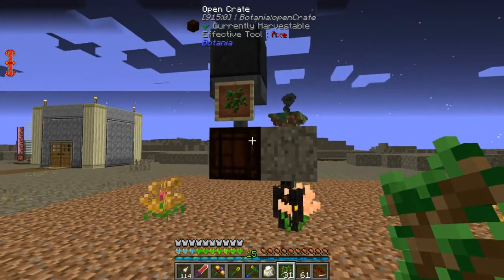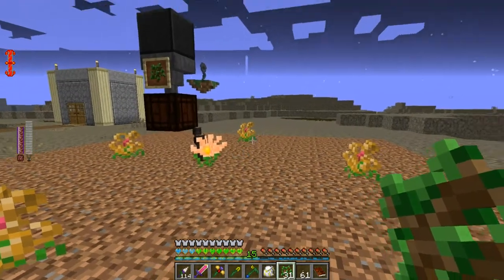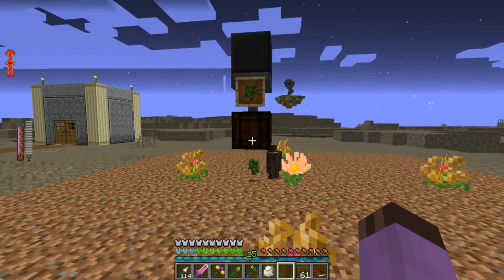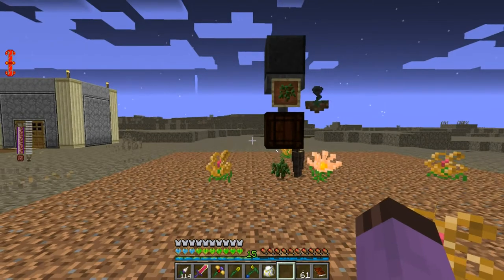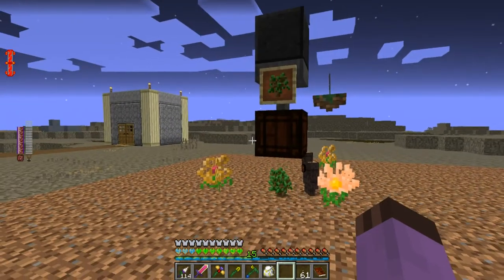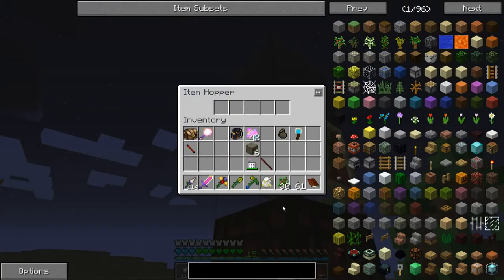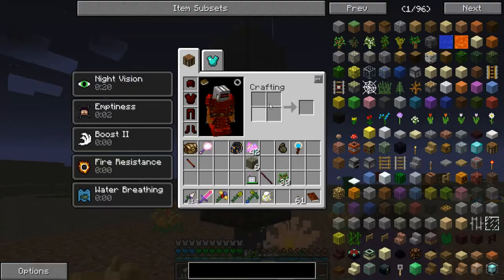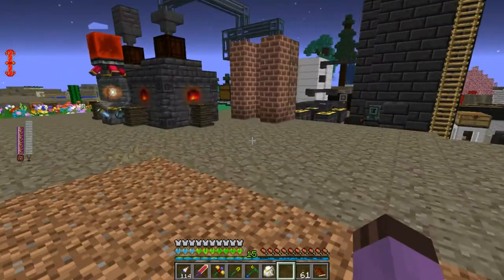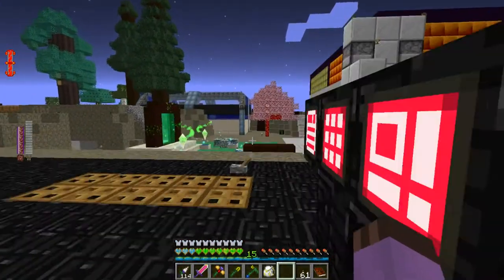Item frame with that. So now if I drop any saplings within a relatively wide area, even if it's outside the Rannuncarpus's range, it should be picked up by that Hopper and then dropped next to the Rannuncarpus. There's a problem — the Hopper Hock is picking it up faster than the Rannuncarpus can place them. So I need to place this thing on a delay. That can be done — I just need like an Autumnify Hourglass or something.